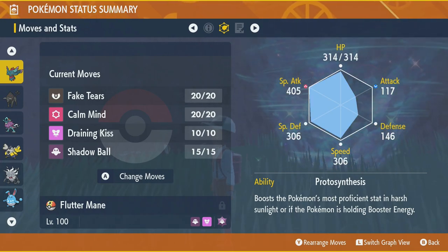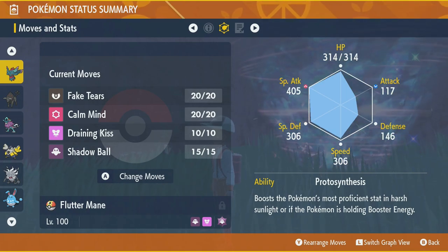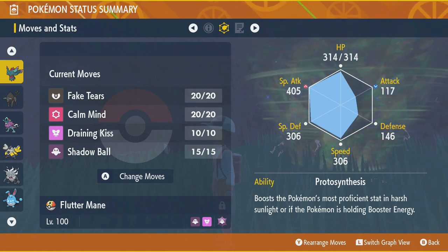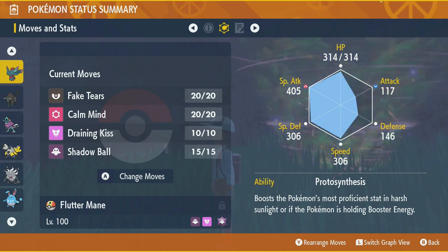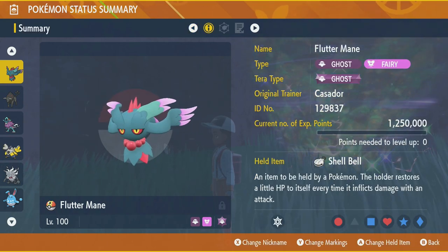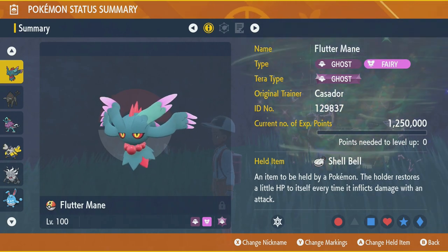Reason number one is its ability Protosynthesis, which boosts the Pokémon's most proficient stat in harsh sunlight. Dyfloshion is going to set up the sun, giving us a free 30% boost on our Special Attack — which is our most proficient stat. Shell Bell is also going to allow us to sustain throughout the battle.